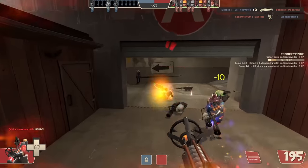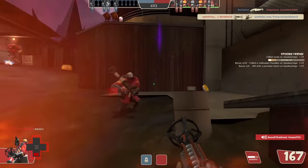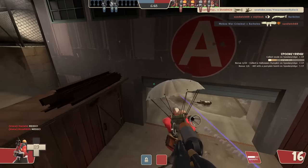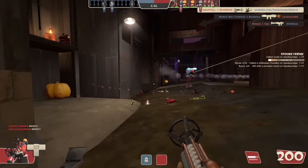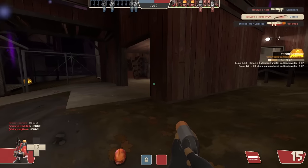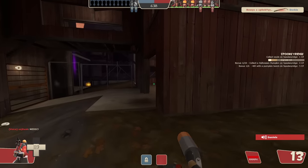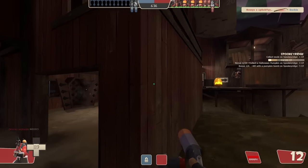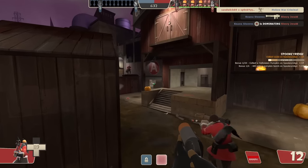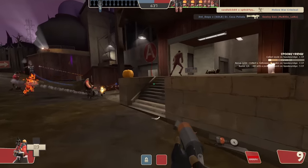This medic ubered a spy — I guess that was a panic uber. Just uber me once and I'll use it to kill everyone on the server. I'm kind of scared of that soldier. We'll just keep spamming him until he dies. I do not enjoy this map.